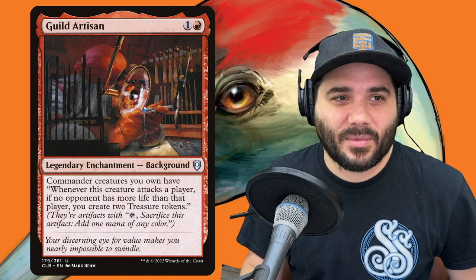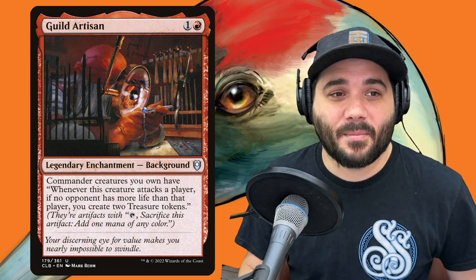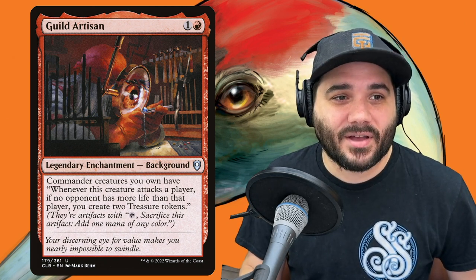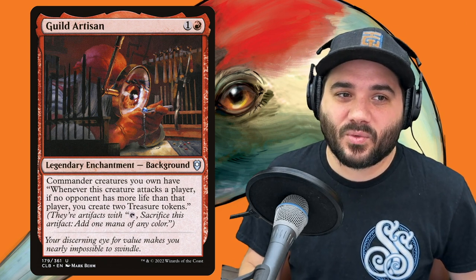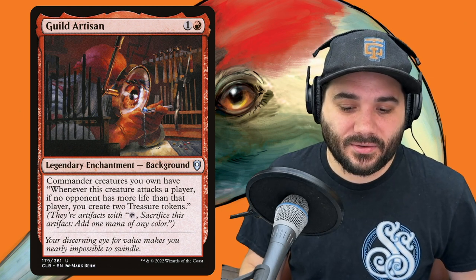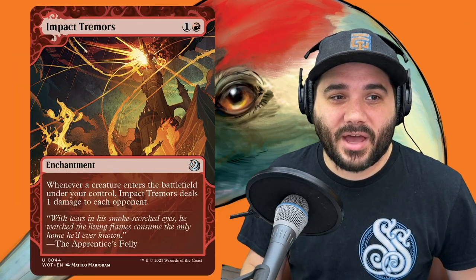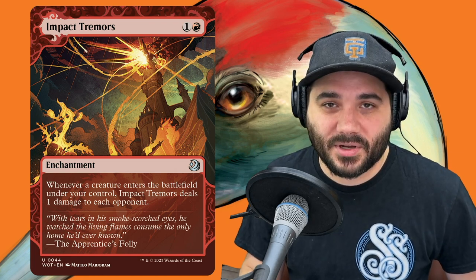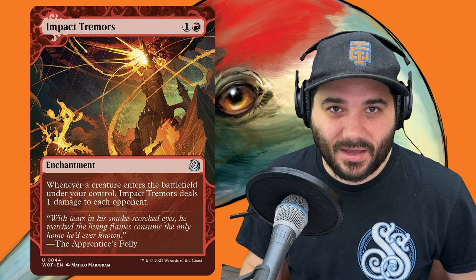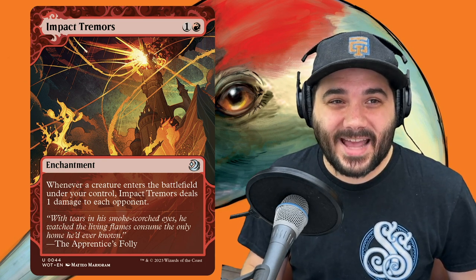Next, Guild Artisan — 1 and a red, a legendary enchantment background. It says commander creatures you own have: whenever this creature attacks a player, if no opponent has more life than that player, create 2 treasure tokens. So that turns Kykar into a mana generator as well. Next, Impact Tremors — 1 and a red. Whenever a creature enters the battlefield under your control, Impact Tremors deals 1 damage to each opponent. So every time we make a token, we ping each opponent for 1 damage.